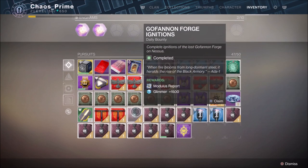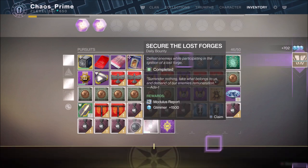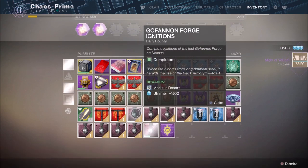Every week a specific forge is the focus point, much like a flashpoint. On that week there will be a bounty that requires you to complete that specific forge, and that in turn rewards you with an emblem for that forge, as you're seeing in the video.